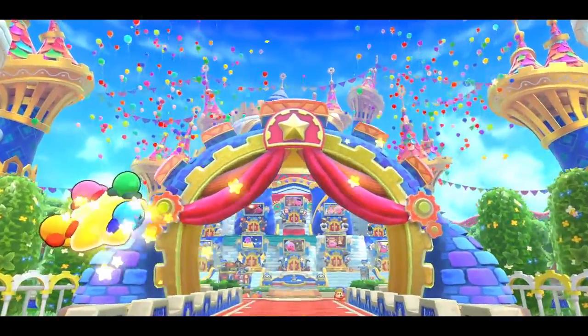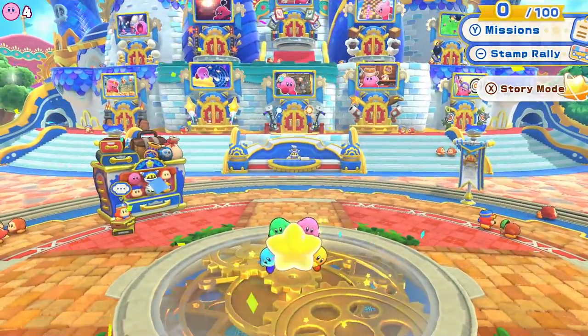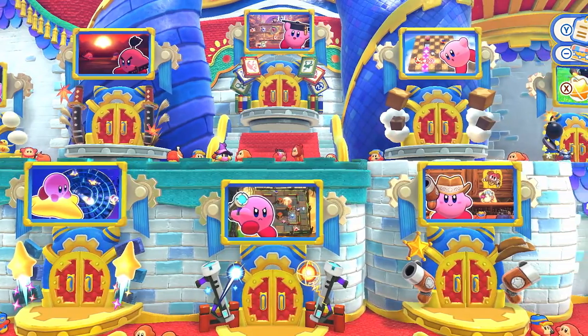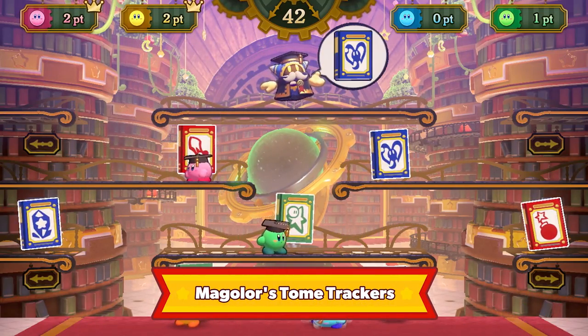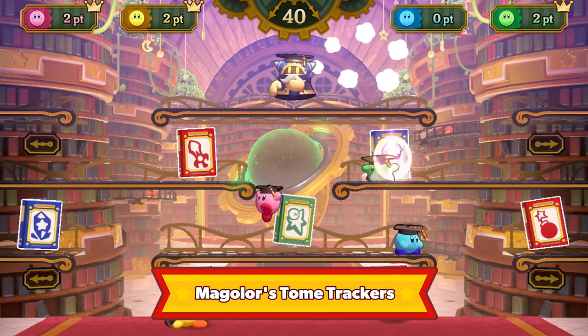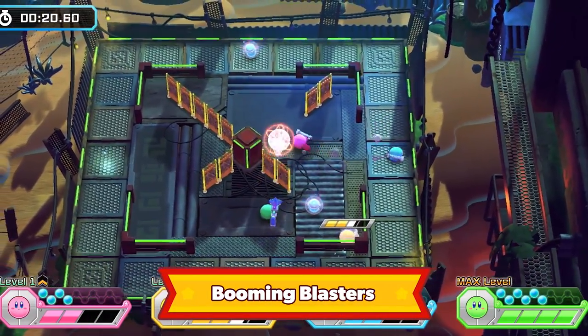Come on down to Merry Magalor, where you'll find ten sub-games that you can enjoy with family and friends. First, the two newcomers: feeling bookish? Find them in Magalor's Tome Trackers. Have a blast — literally — in Booming Blasters.